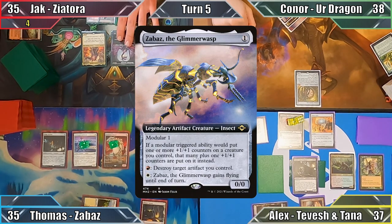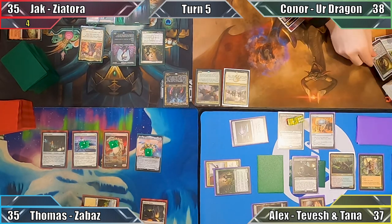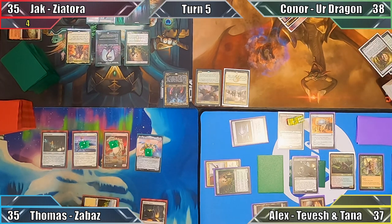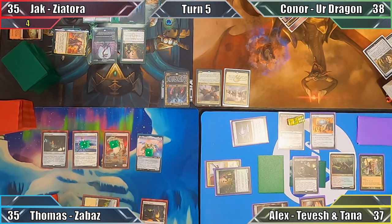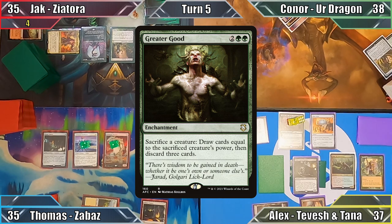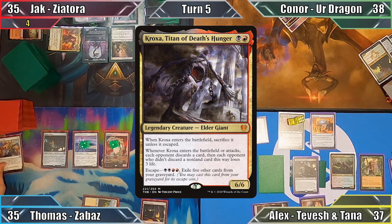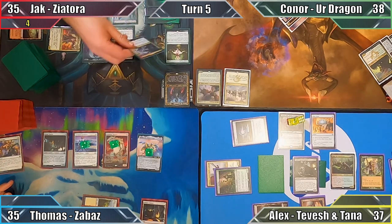Jack starts his turn by moving straight to combat, attacking Connor with Yorlok. Connor blocks with his Solem Simulacrum, drawing a card when they die, and Jack proceeds to his post-combat main phase. He plays a Forest and uses Yorlok's ability to generate three mana for each of us. He casts Greater Good and uses his remaining floating mana to cast Croxa, Titan of Death's Hunger.